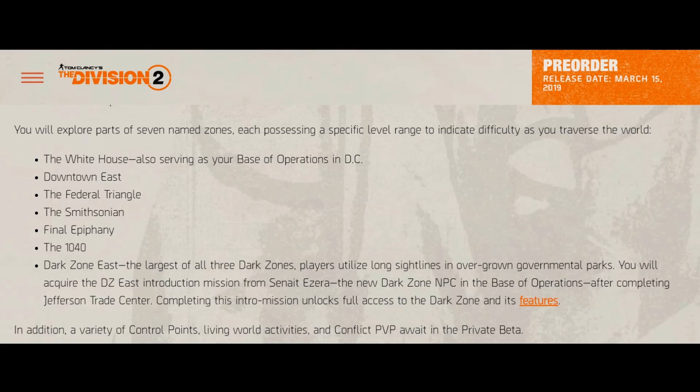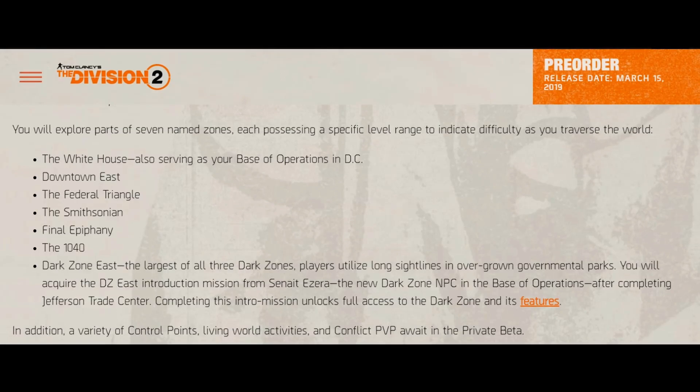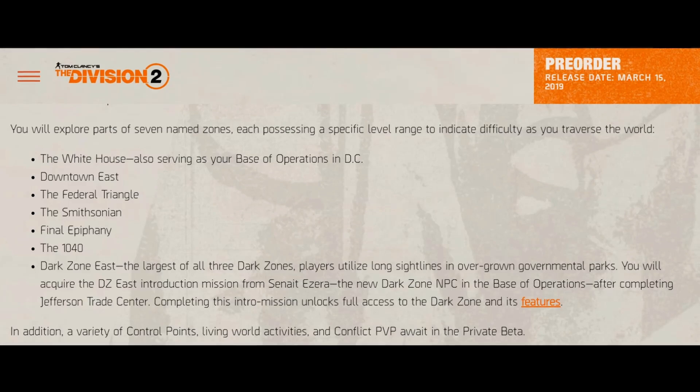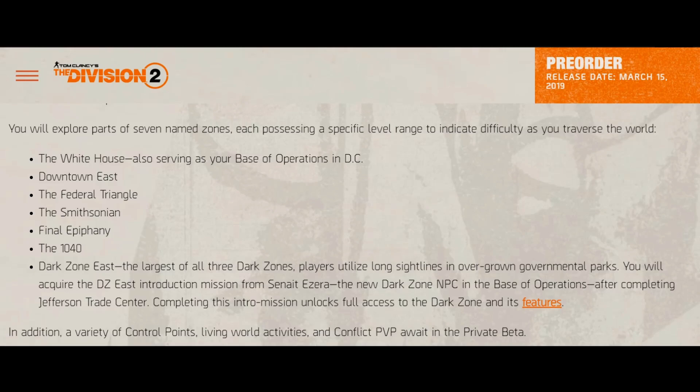We are going to explore seven named zones in the world: the White House, which will be serving as the base of operations in Washington DC; Downtown East; the Federal Triangle; the Smithsonian; Final Epiphany; the 1040; and Dark Zone East.